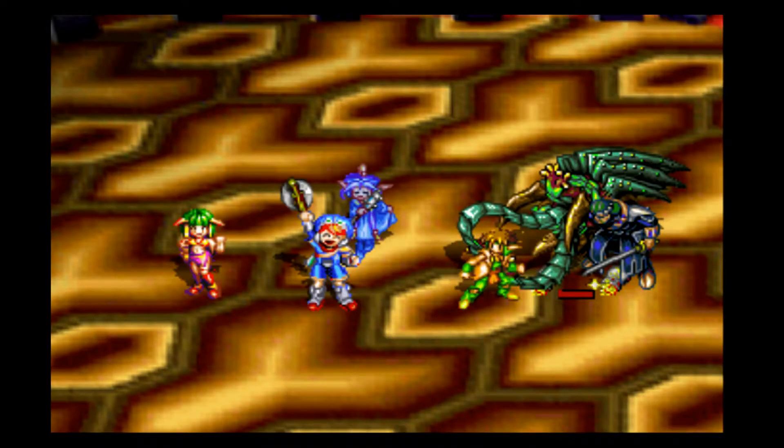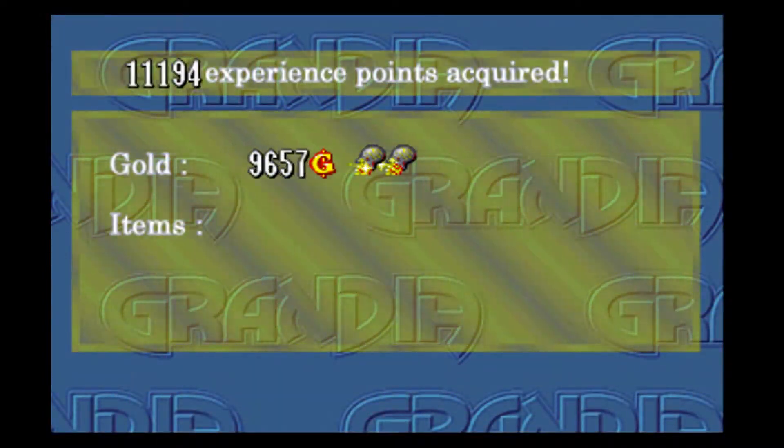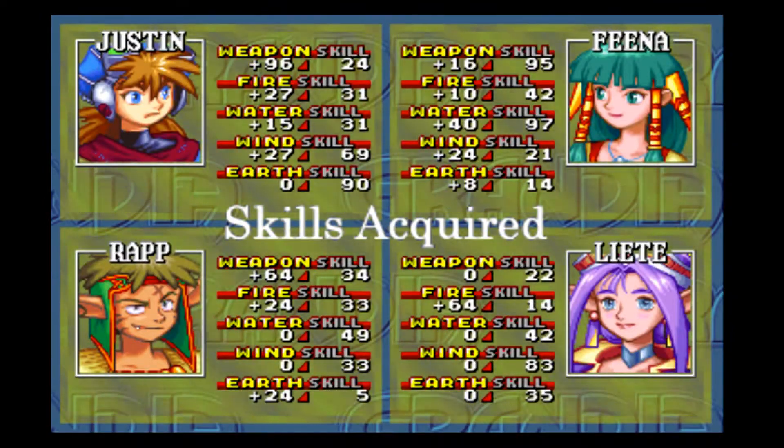Justin, kill the tentacle. Okay, tentacle's gone. And apparently this is the whole boss? Dang it, I was hoping it would be one of those ones where you could kill both parts, not just one. Oh well. A lot of experience, a lot of gold — very nice. And a lot of experience for you guys too. Justin got a lot just from doing his various weapon skills.